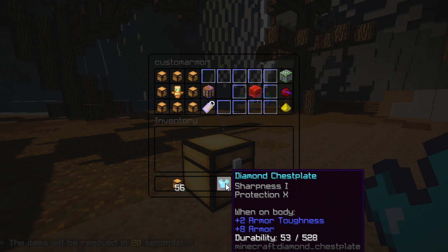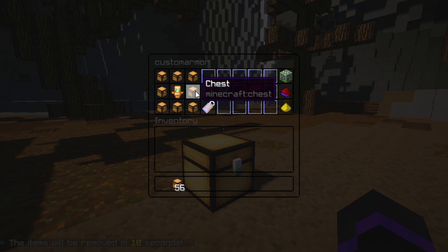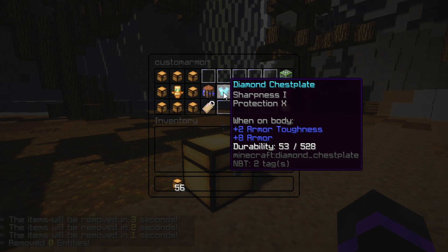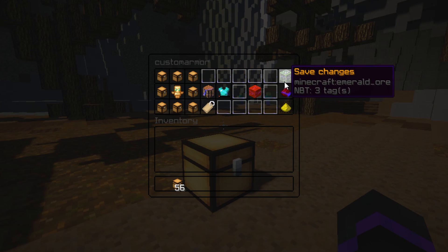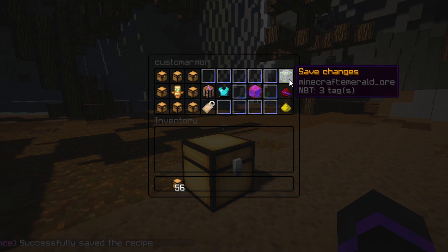For this recipe I have a Sharpness 1, Protection 10 diamond chest plate, and the durability is at 53, so it's very low. It sort of represents this special totem of undying, so when players craft this recipe it gives them this specific diamond chest plate. If you hover over the recipe info you can see the key and the permission node, and then you can delete, save, reset, or go back.